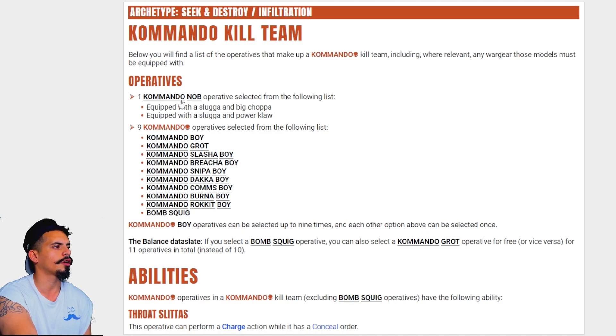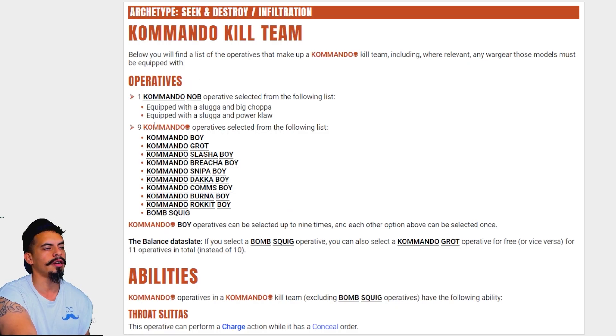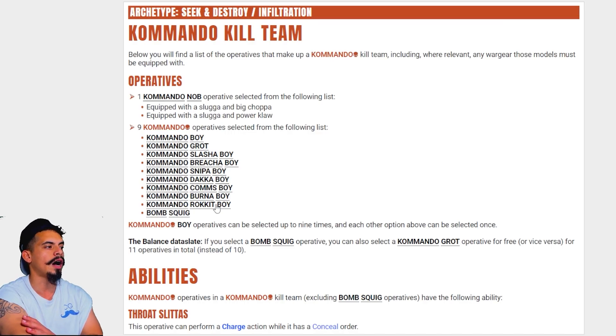When we look at the Commando Kill Team, we're going to have one Commando Knob, which is going to be your leader. Then we're going to get nine other operatives. We're going to choose to build two Commando Boys, a Slasher, a Breacher, a Sniper, a Dacoboy, a Commsboy, a Burnerboy, and a Rocketboy. We are not going to use the Bombsquig and the Grat — let's focus on getting really good with these models, and then at some point you can use those once you become more acclimated with the game.